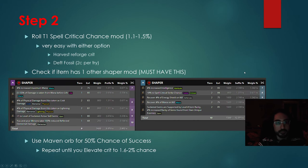Step two: we want to take the Shaper base we just bought and roll T1 Spell Critical Chance, which is 1.1 to 1.5%. This is extremely easy to do. You can either use Harvest Reforge Crit or we can use Death Fossils, which are 2 chaos per try. Once you roll T1 Spell Critical Chance, you must check if the item has one more Shaper mod — it must have one more, not two more or zero more. It must be one.